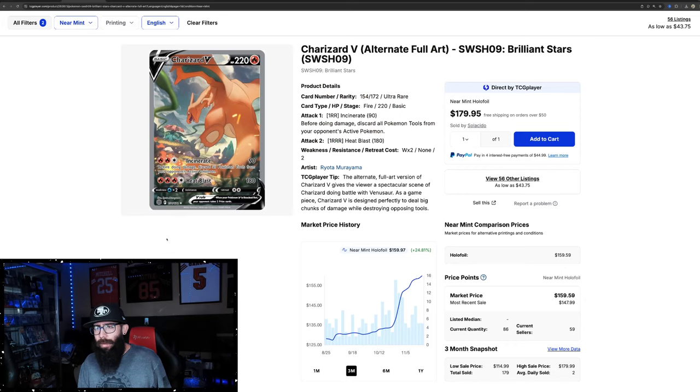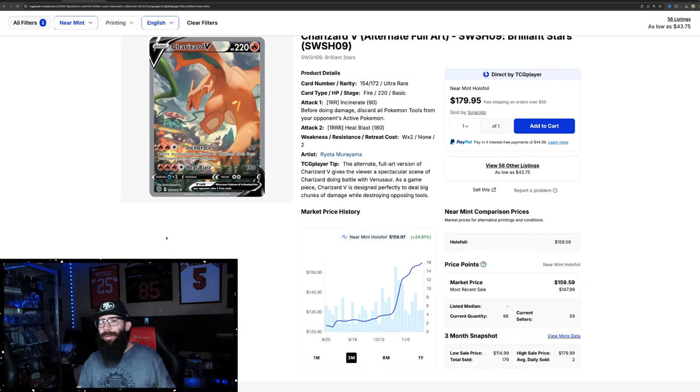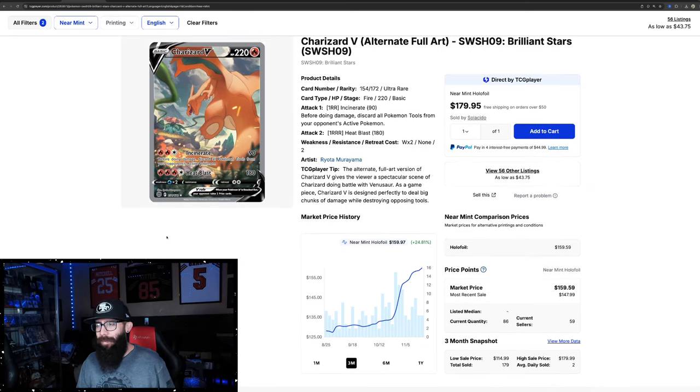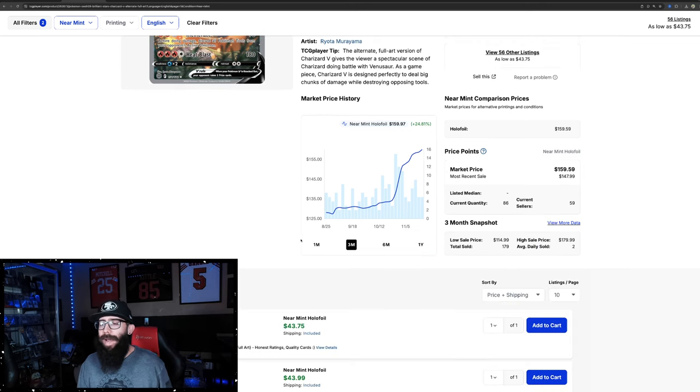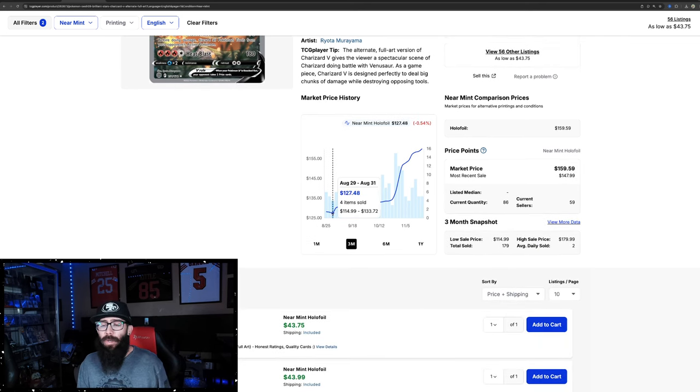Next up we got the Charizard. Buckle up guys, here we go. I do this as often as I can. This is the Charizard V from Brilliant Stars. It's finally gone on a little bit of a run again — and I say a little because I think this card should be way more expensive. It's up 24% in the past three months. You could have had this for $127 back here; now it's selling for around $159, $160.